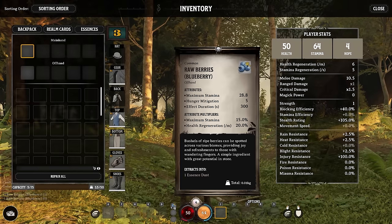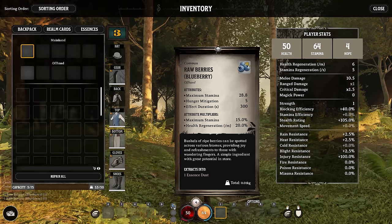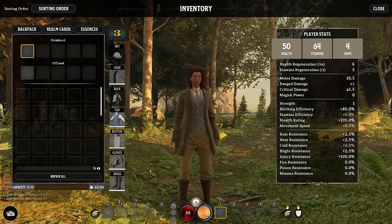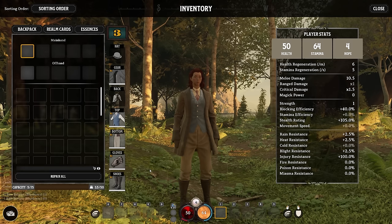For raw blueberries, we're going to be getting maximum stamina and hunger mitigation for 300 seconds. If you cook things or cook meat, you're going to get better buffs. The more work you put into a meal, generally the better the buffs are going to be from consuming it.